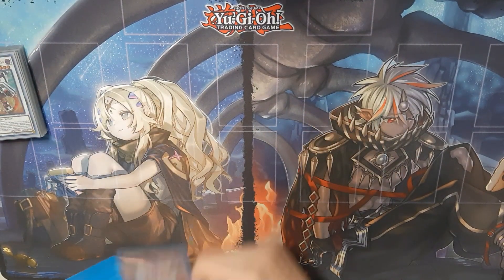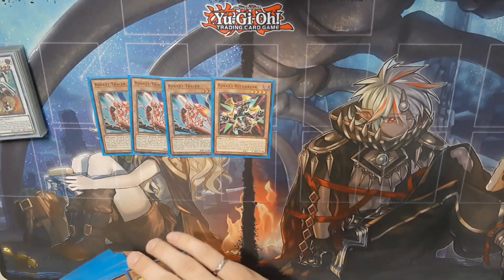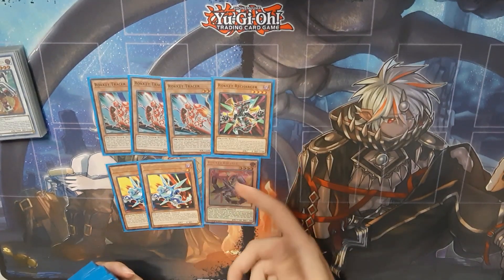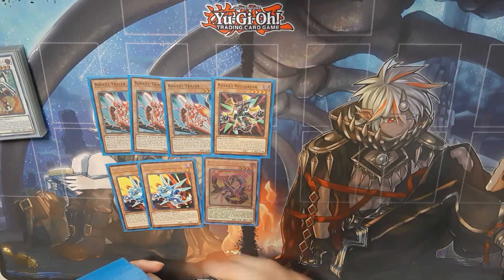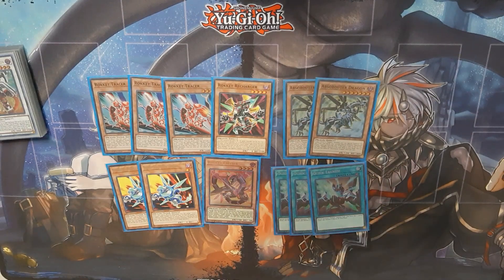Our Rocket Package is a little bigger than normal. We have 3 Tracer, 1 Recharger, 2 Synchron, and 1 Caliber. As I discussed in the last video, we have 2 Absorber Router and 3 Quick Launch.